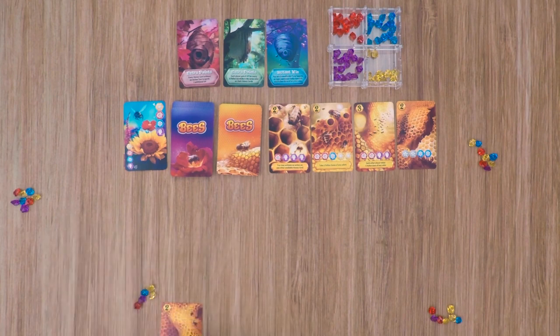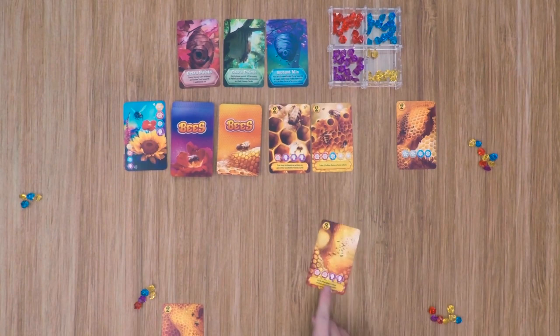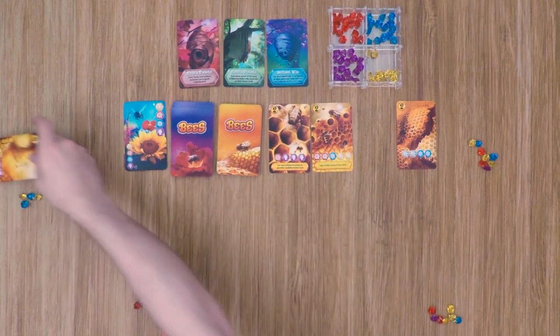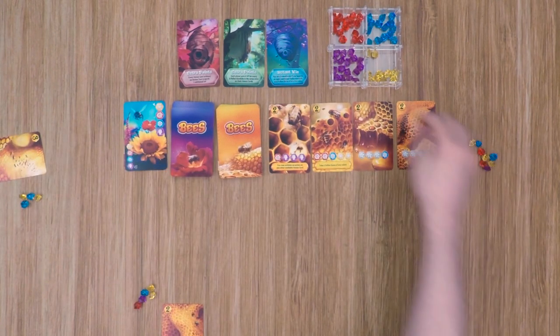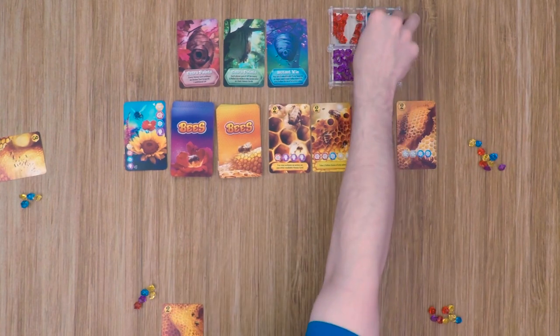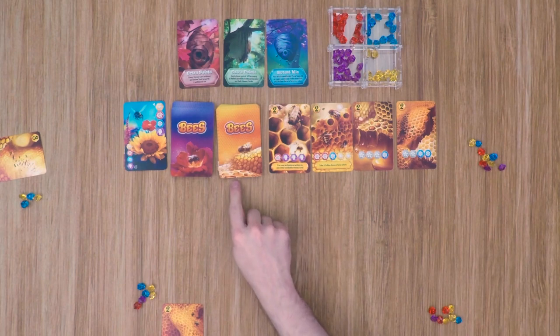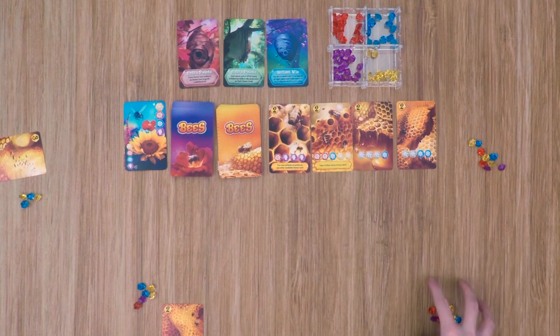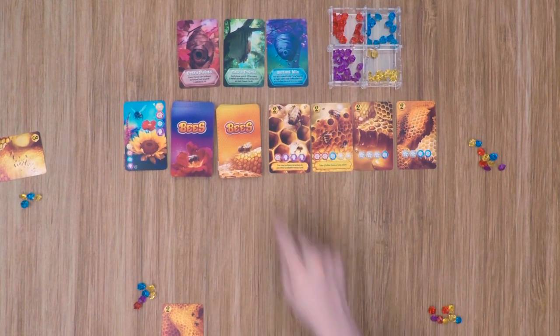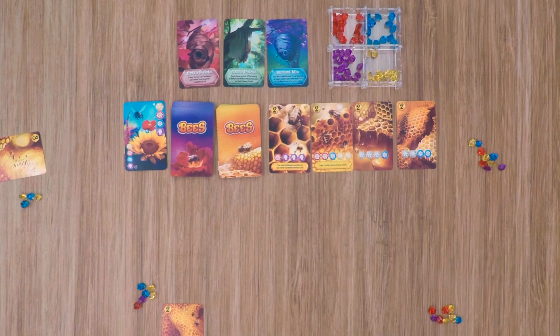Moving to our final player — he can also purchase a card, so he discards two purples and two reds to purchase this card. The ability says each other player takes one pollen gem of any color. So starting with the first player, they take a purple; the next player takes a red; and the last player takes a blue. From there it moves back to our first player, and this continues until the last card is drawn from the honey deck. When that happens, the player who triggered it takes their final turn, then each other player takes one final turn before moving into scoring. Note that in advanced mode, some beehive cards have instant win conditions, so watch for players pursuing those.